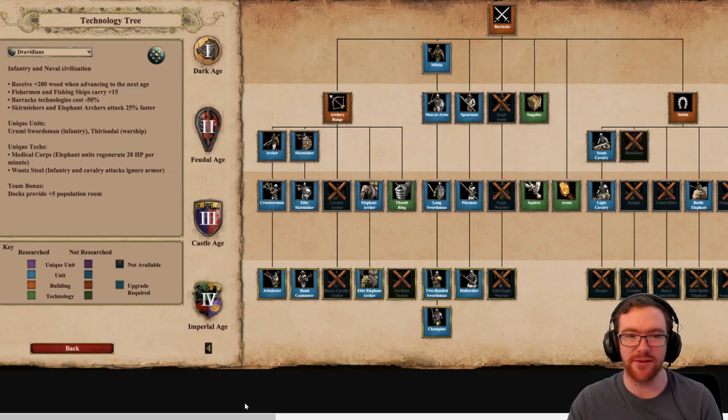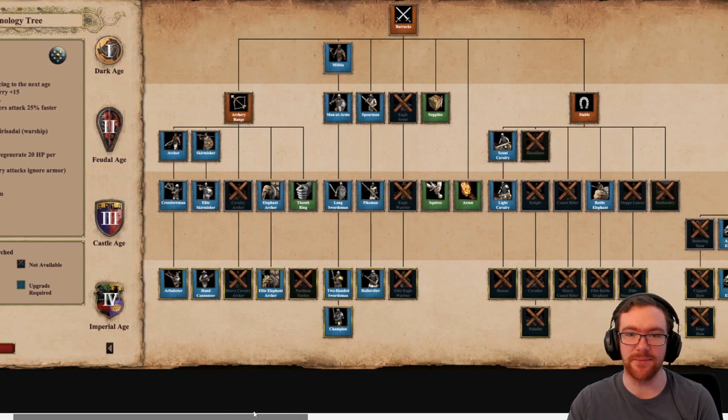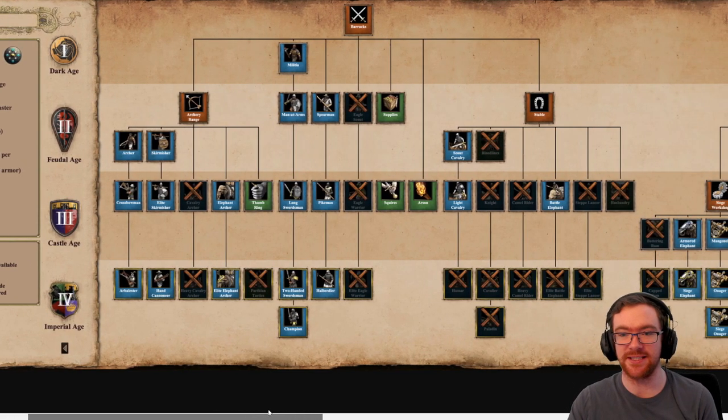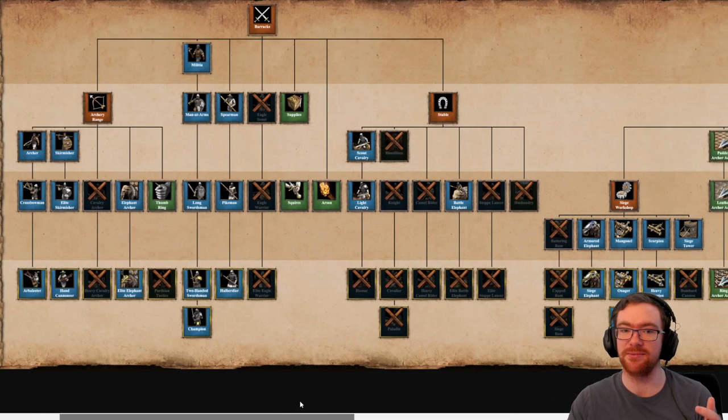They get almost full archery range minus Cavalry Archers, with Elephant Archers replacing Cavalry Archers — no Parthian Tactics though. Barracks has almost full upgrades. In the Stable, no Elite Battle Elephant — at least that's something, because giving them Elite Battle Elephant with the 20 HP bonus and armor reduction would be horrific. No Bloodlines and no Light Barding either, so their melee cavalry is a bit lacking. They don't have a great stable but they do at least have Elephants, which are slightly better quality than Malay Elephants but cost full amounts.